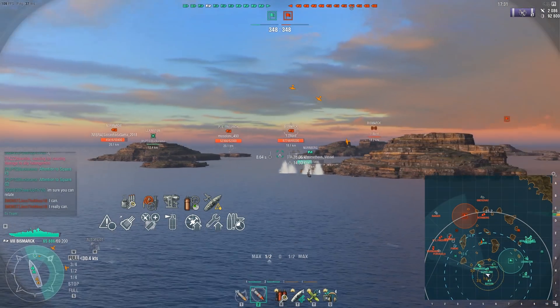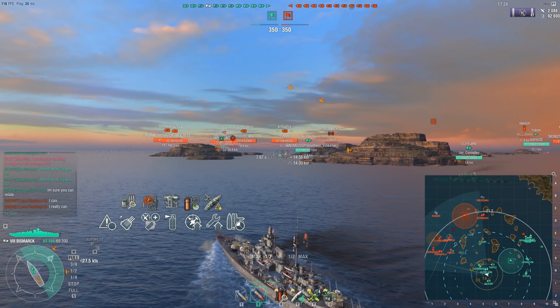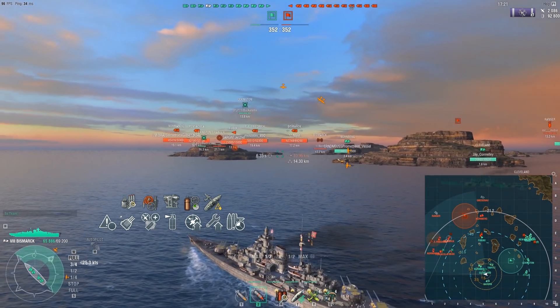Hey, this is Notzer, and today we're taking a look at the tier 8 German battleship Bismarck. We are on the map Haven, the build is on the screen — it is a tank build. I have sort of abandoned my secondary routes because there are just too many aircraft carriers keeping me spotted. So I have to take fire prevention, manual AA, superintendent, basics of survivability — basically every single skill for tankiness and mitigation. And even with all these skills, probably not going to hold them.